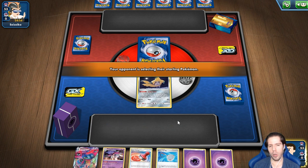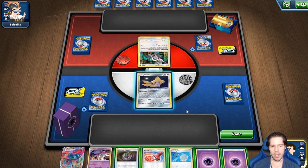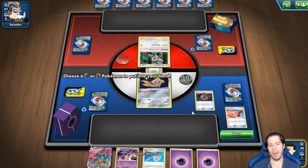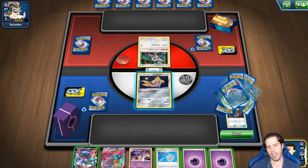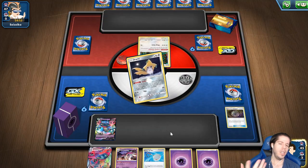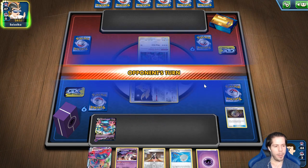Ganamos el volado. Tengo una mano decente, pero sin acceso a un Dragapult dependemos del Stellar Wish. Perfecto — me encanta eso. Aquí genuinamente me van a hacer la estampa — es la carta menos útil que tenía en la mano. Quiero tener la zona de energía y la manera de retraer, porque en el peor de los casos quiero poder atacar con Dragapult en turno 2. Esa Marnie es una belleza — vamos a pasar.